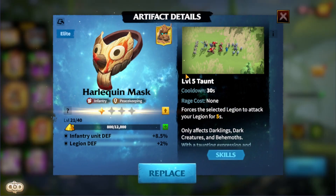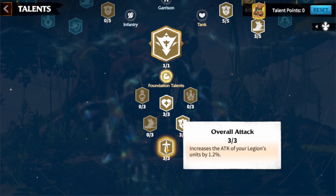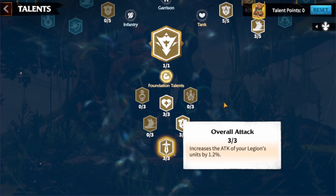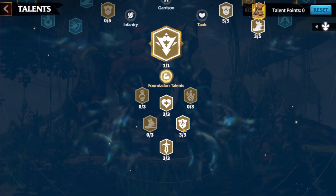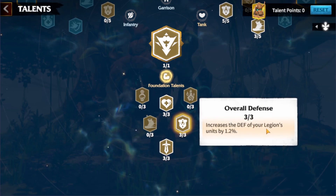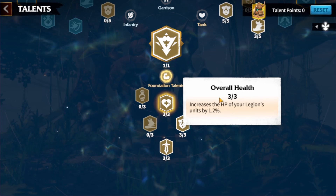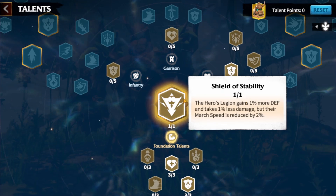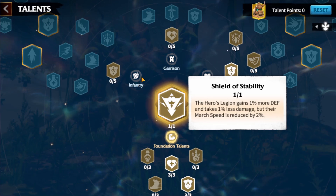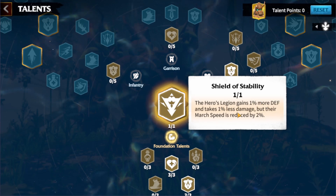For the best tank talent tree, first you have to start with overall attack — you just can't skip that even though we don't need much attack, since we're focused on defense and HP. Since this hero provides healing, we also focus on healing. The next step is getting defense increase for your legion by 1.2%, then HP increase by 1.2%. Shield of Stability is something all heroes should click before going to the core talents — your hero legions get 1% more defense, 1% less damage, and 2% march speed.